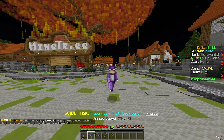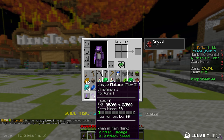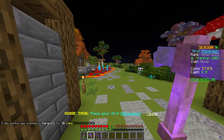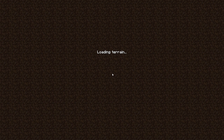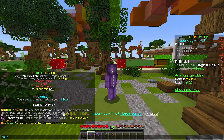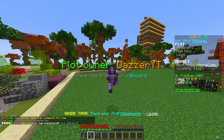We still have some other things like our unique sword right here, sharpness on this one, and then we also have our unique pickaxe - efficiency one and fortune one. If you guys don't remember, we were actually working on our plot in the last episode. Let me go ahead and quickly TP to our plot so you guys can see where we're at.